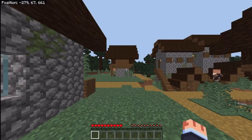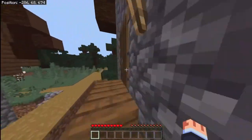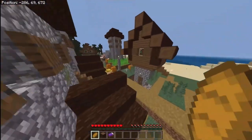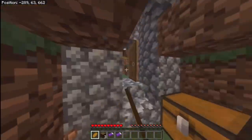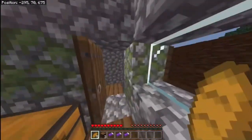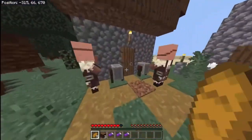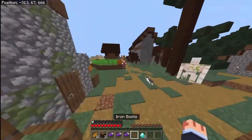We're spawning in a taiga village - objectively the best village for playing filtered seed. My goal here is to raid three houses for chests which contain some food and wood so I don't have to punch any, and then obviously the beds too. I'm not really pleased with the amount of food I get, so my plan changes a little bit to raid another house.